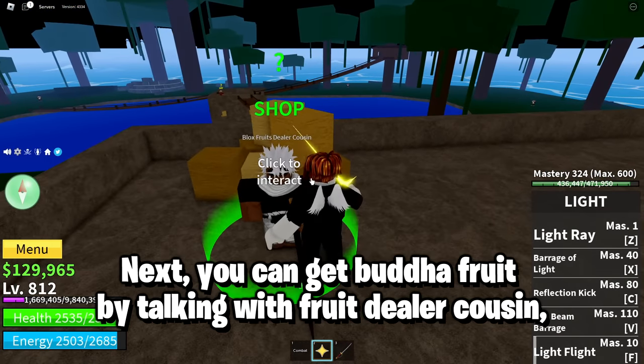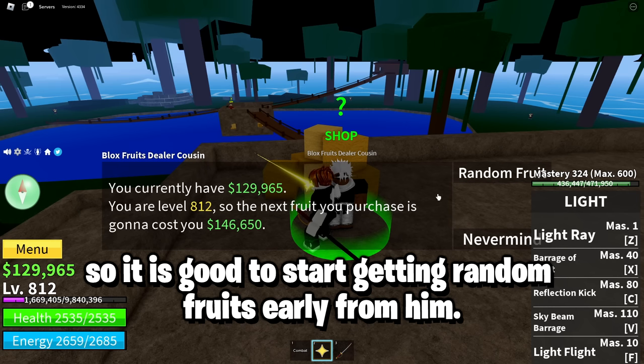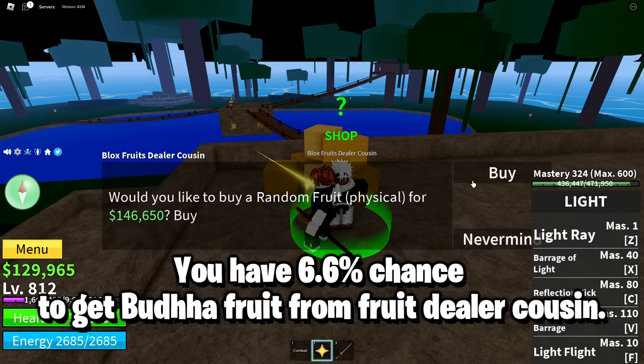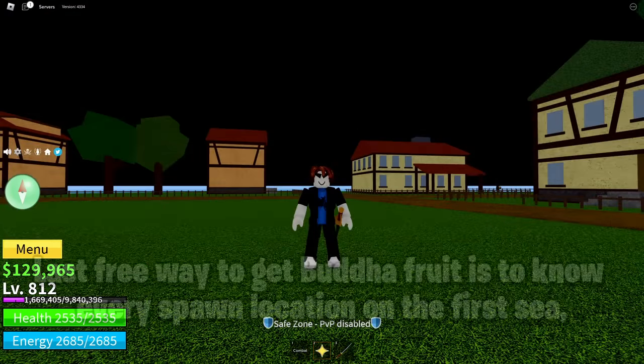Next, you can get Buddha fruit by talking with the Fruit Dealer's Cousin. The higher your level, the higher the cost, so it is good to start getting random fruits early from him. You have a 6.6% chance to get Buddha fruit from the Fruit Dealer's Cousin.